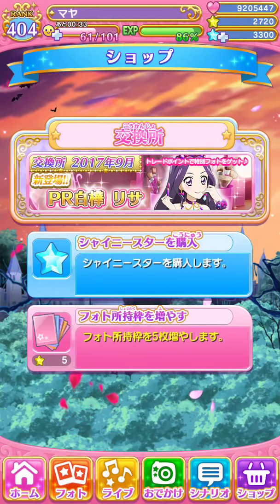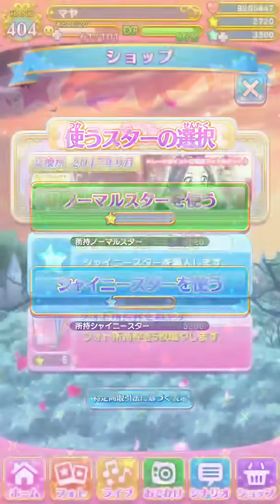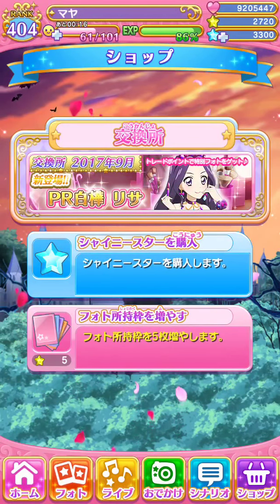And then the last one is the inventory expansion. You can use up to five normal stars or five shiny stars or both to expand your inventory. For one slot it's one star, so for five stars you get five slots — it's a pretty good deal. That's only if you run out of space for cards. When you start the game you always start with 100 slots and can expand whenever you like, which I've done many times to hoard cards.